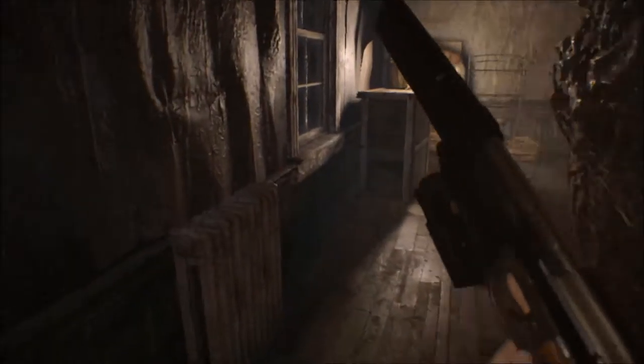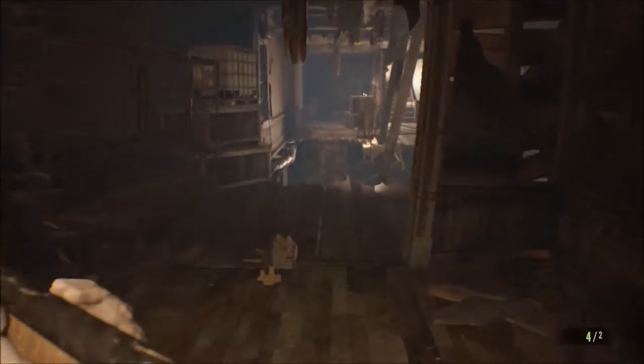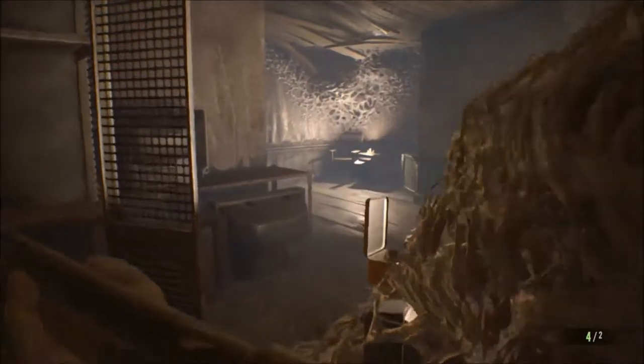For the first achievement, Less Is More, you're going to want to take the shotgun. This is a really good place to do this because she throws these swarms of bugs at you when she's wandering around the old house, and when you shoot at them, they do count as multiple enemies. So one or at least a couple of shots should definitely get you this achievement.